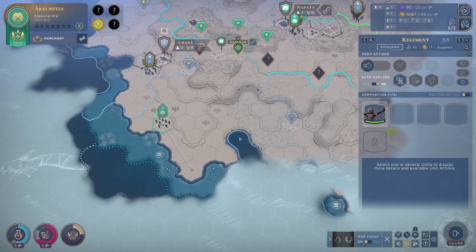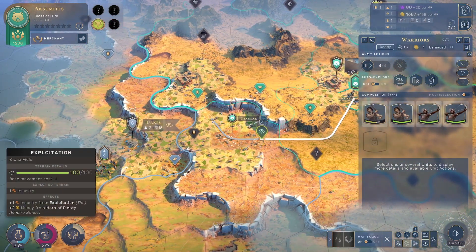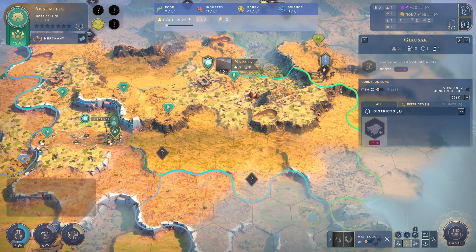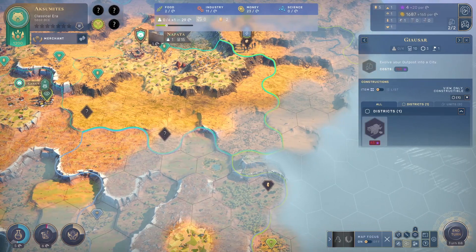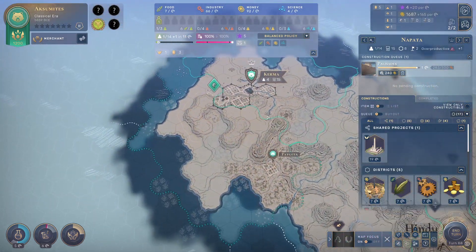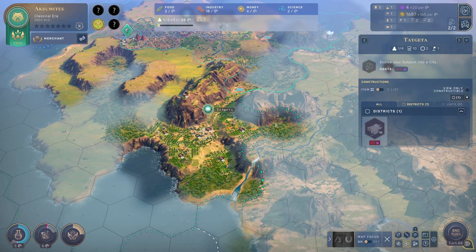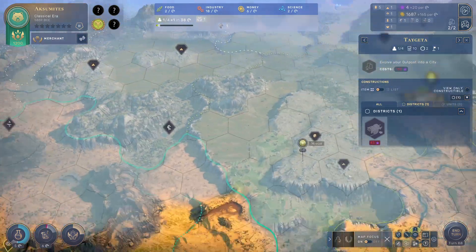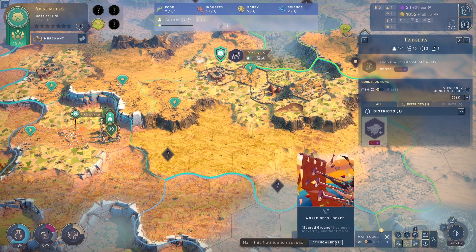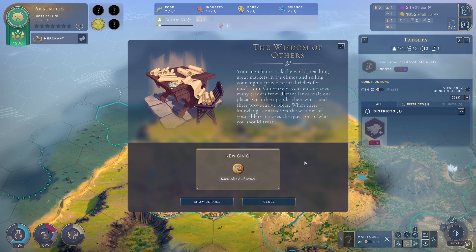I like them being on explorer, but this territory needs to be defended. Let's build this for gemstones — now we've got gemstones for days. 165 gold per turn. Napata is still working on palisades — we need that. Kerma is still working on the food markets. Taigeta is not doing anything, but we love them anyway. A world deed — Sacred Ground has been locked by another empire.